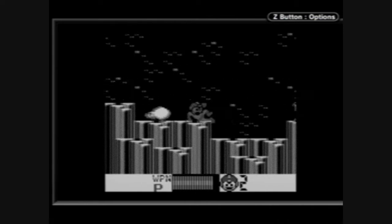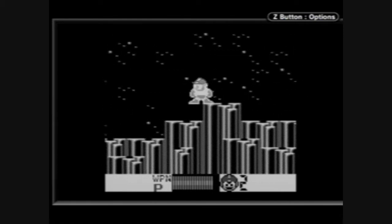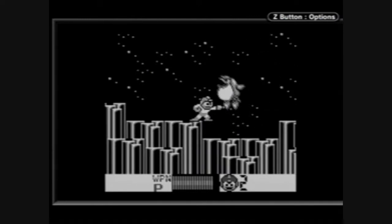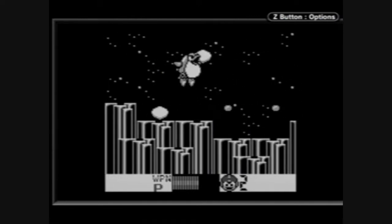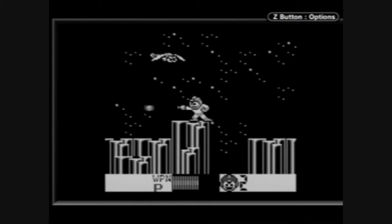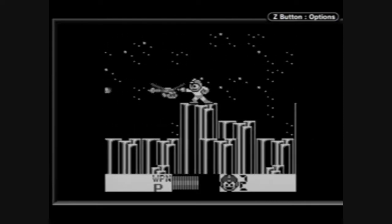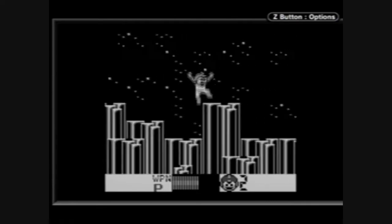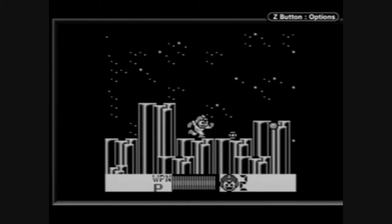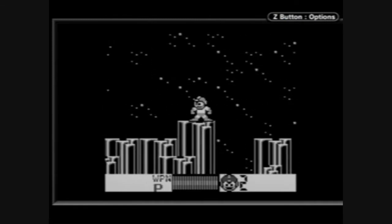This is mostly a stage where you'll be fighting enemies. Here we have the evil penguins, which throw eggs at you. And we have the dragonflies. Now, when a dragonfly appears, just stand in place. The dragonfly will just try to sneak up behind you. Stand in place, then turn around and kill the dragonfly.